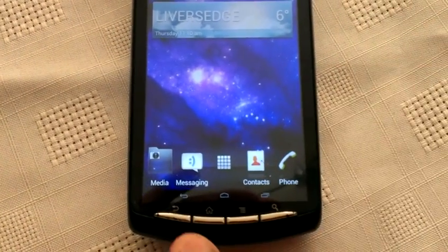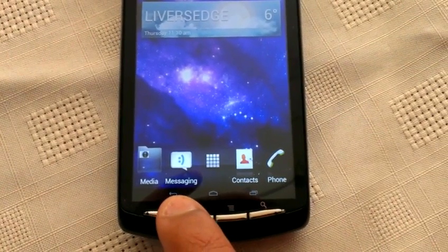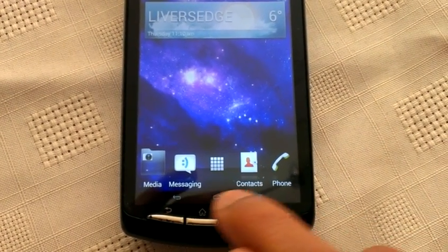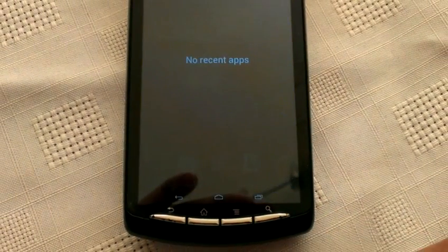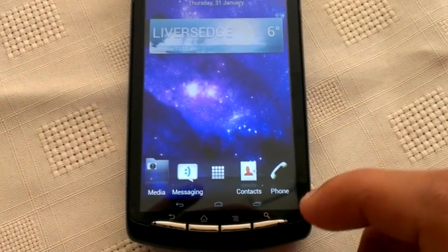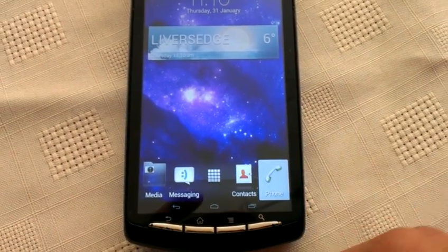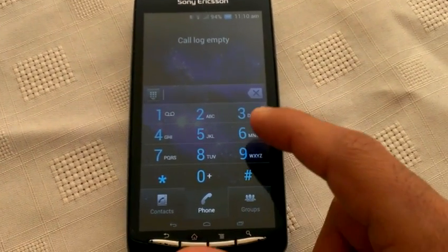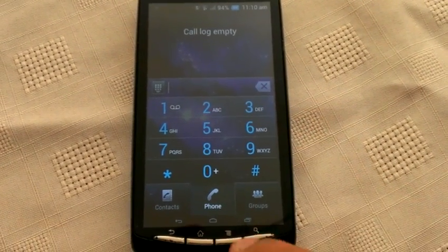If you look closely down here we've got some soft keys at the bottom. Let's have a look at the dialer — as you can see the dialer is fully transparent. It's all part of the theme.